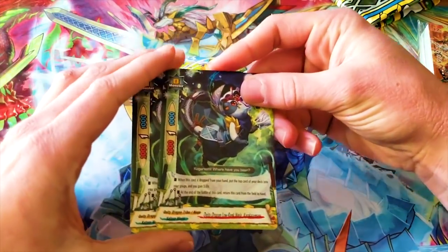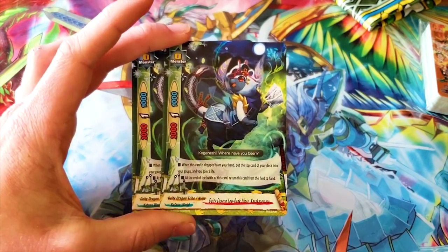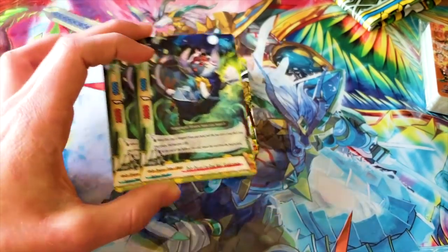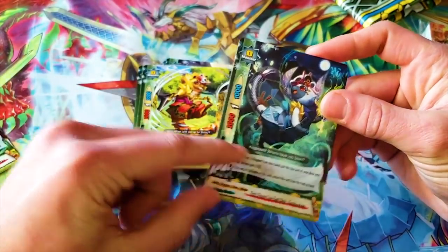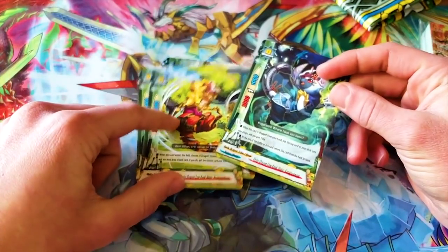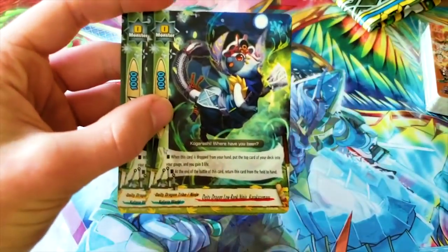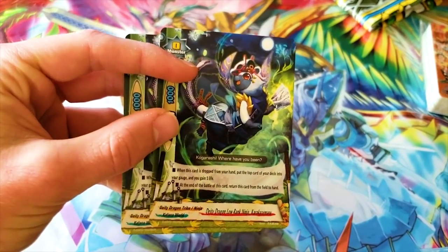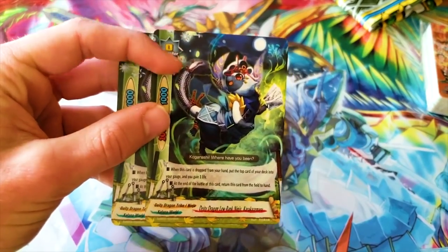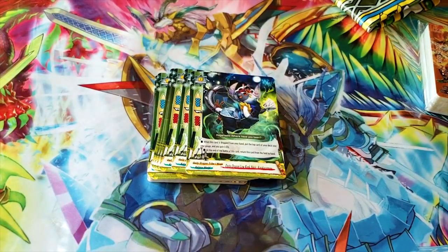There's another size zero — Deity Dragon Low Rank Ninja Karakazimaru, 2-1-1. They're not dual art but they reference each other — Kogarashimaru and Karakazimaru are brothers. When this card is dropped from your hand, put the top card of your deck in your gauge and gain one life. And at the end of the battle of this card, bounce it back to hand. I see almost no situation where you'd actually call this card, but the fact that the two combo together is pretty neat.